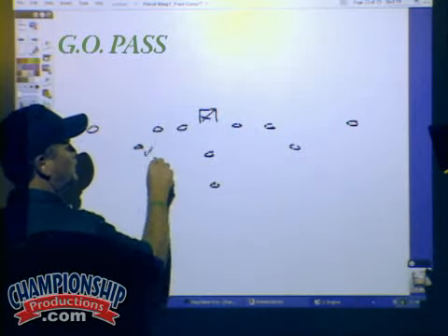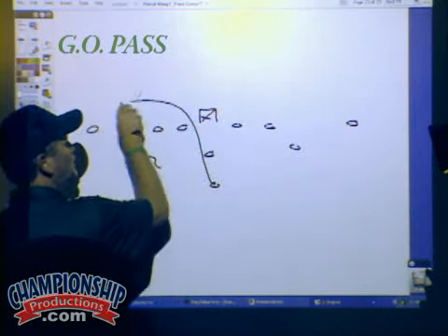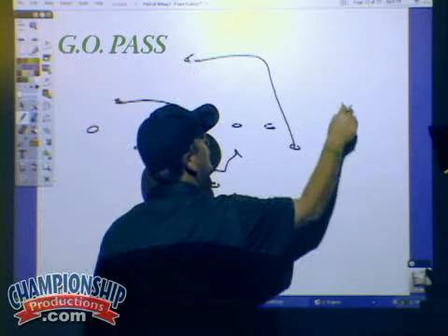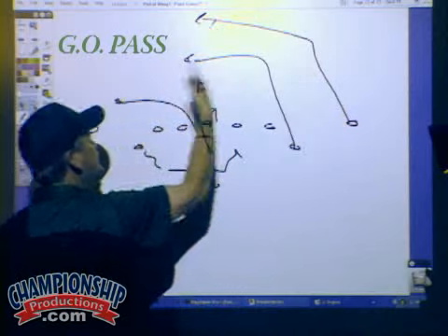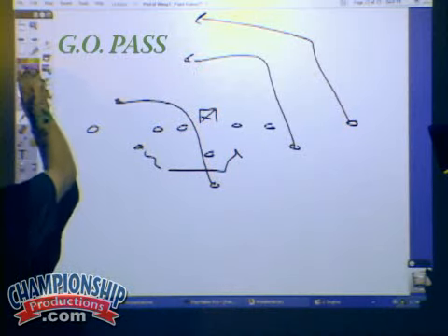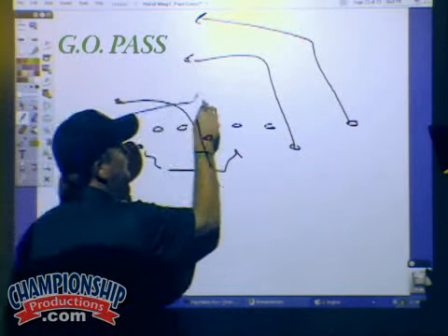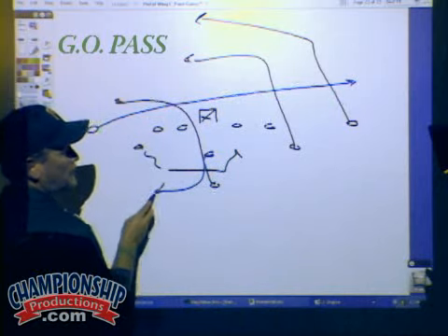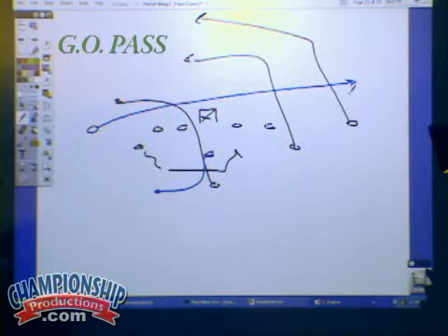So we would do a regular GO pass, really clear this out and get this full flow, and then run through the heels of the defender. So now the quarterback plants and comes across field. These crossing routes have been really, really good to us.